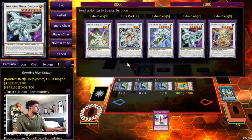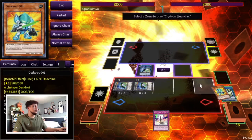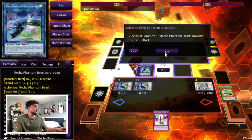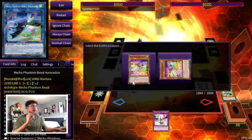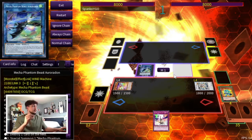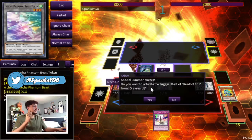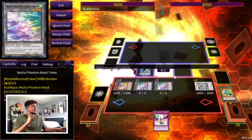First, you're going to make Crystron Quondax. It's a level 4 tuner — that's the most important part, it's just a tuner. Then use the Auroradon effect to summon Colt Wing from the deck. The combo may have a lot of steps, but it's actually not that hard. Quondax is important because you just need a level 4 tuner. Then you summon two more tokens and Deskbot 001 activates again to summon itself, which is really powerful.